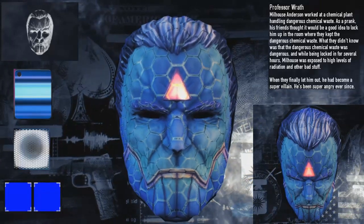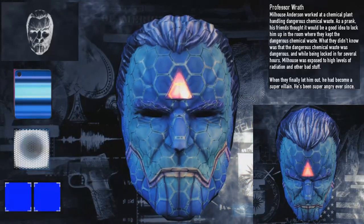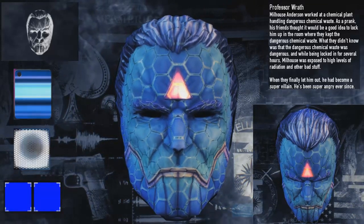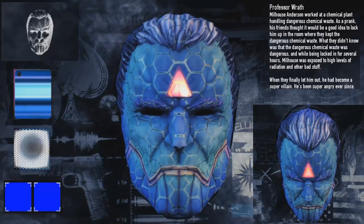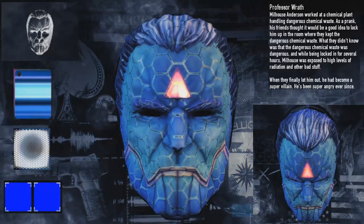This is the first one. Let's turn around and look at the first mask. The material of choice is the electric on the Professor Wrath. The pattern then is the hexagon circle, and finally the solid blue colour will bring out this strange purpley colour on the forehead.